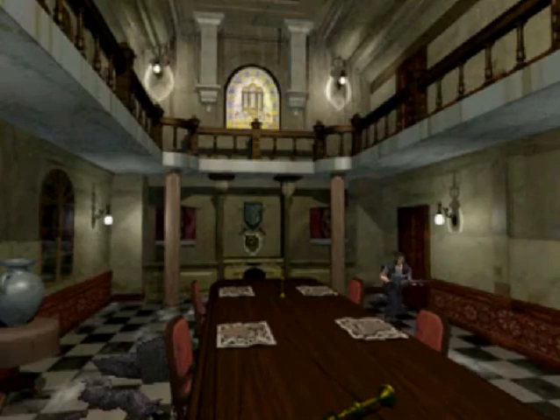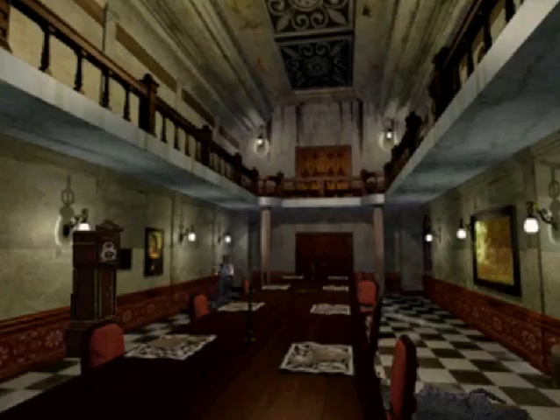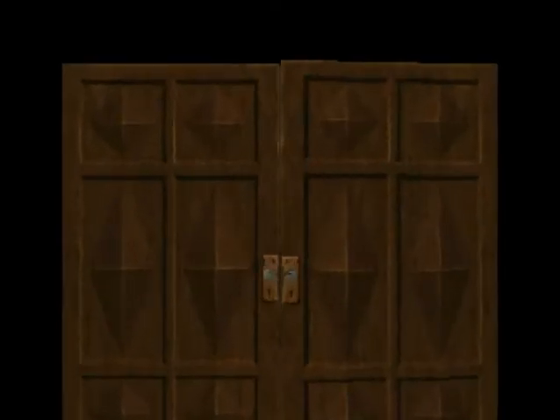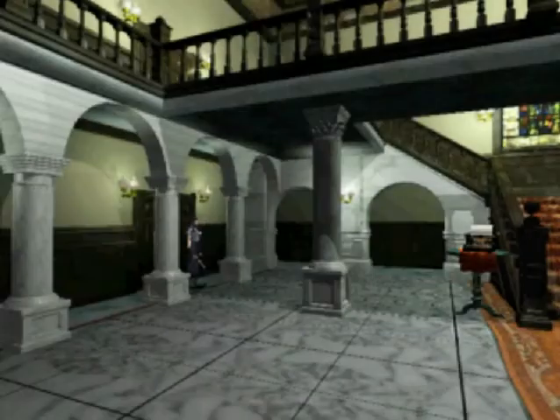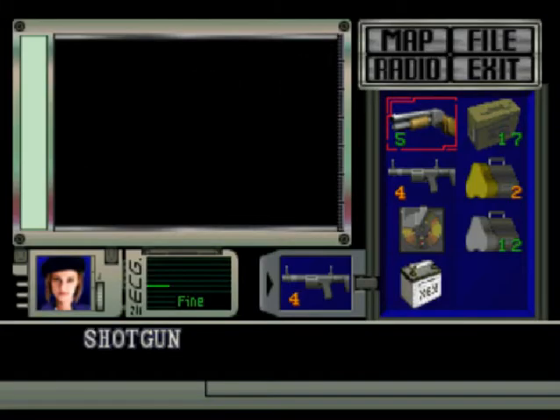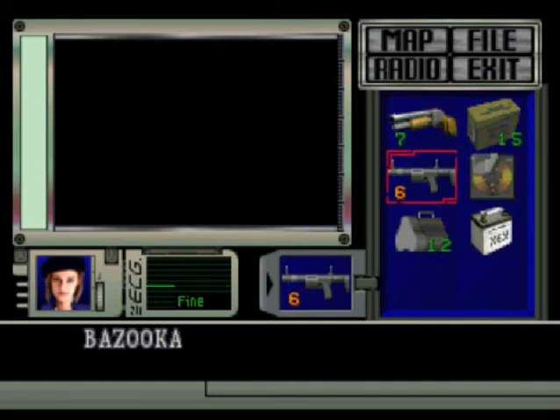So now that we have the battery, we're going to go use it in the courtyard. Used it in the courtyard. Gonna go to the sewer, go to the laboratory. Combine with you, combine with you. Re-equip you. And we're good to go.